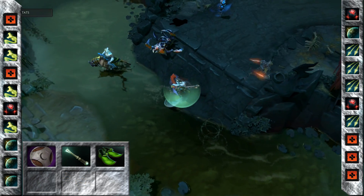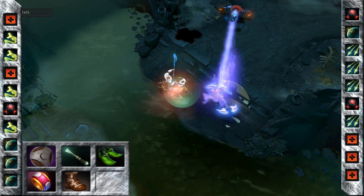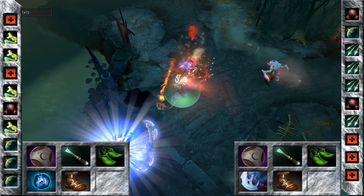From there, get a Perseverance and then grab your Power Treads. Now you have two options: you can either go towards a Linken's Sphere or a Manta first.